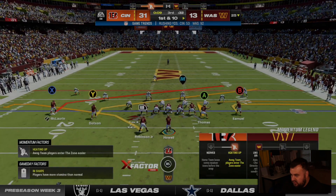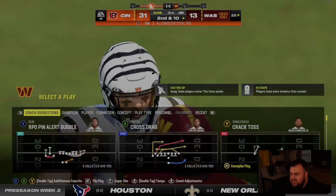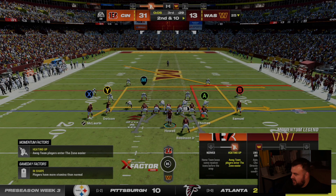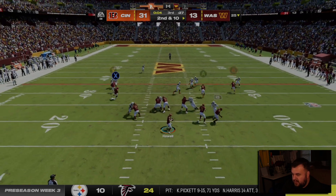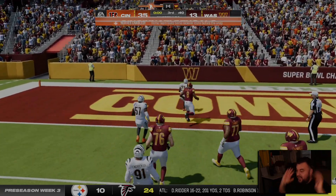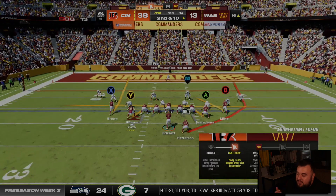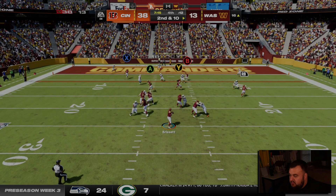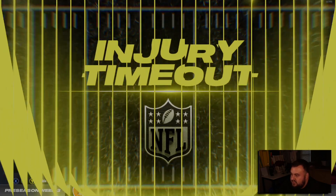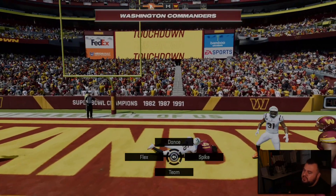I might actually keep the first unit offense out here. I just need to see Sam hit a curl route — I don't know if it's me or the new passing mechanic, so I'm switching to classic passing. I just can't do anything with him. This is going to be a very long season. Would Jacoby Brissett give us a better chance at winning? Yes. But he's not our long-term option — we have to find out if Sam Howell is going to be decent or not.